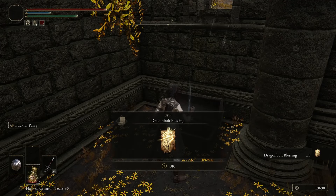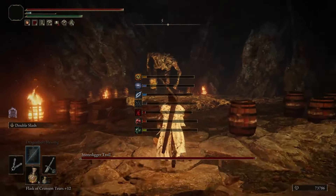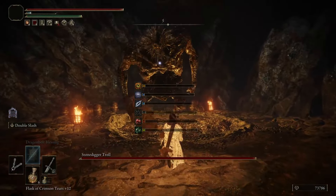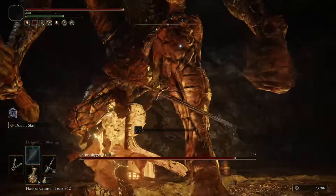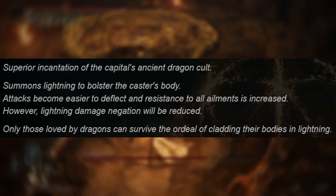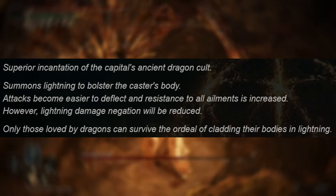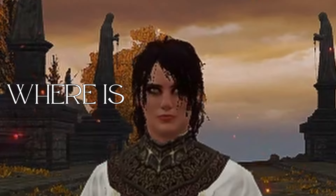Being more serious, Dragon Bolt Blessing gives you Tier 2 hardness, which can allow you to avoid having your attacks rudely interrupted by the people you're trying to kill. I do want to mention some false advertising that comes with this incantation — in the description it says that only those loved by dragons can survive using this incantation. So, FromSoft, where's my Dragussi?